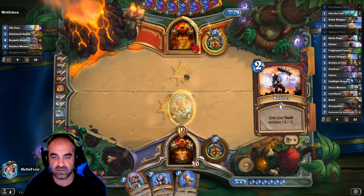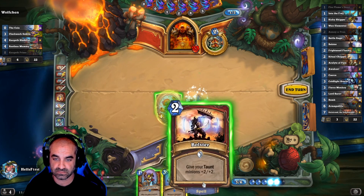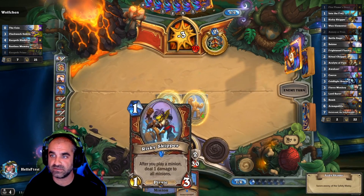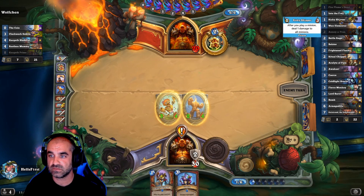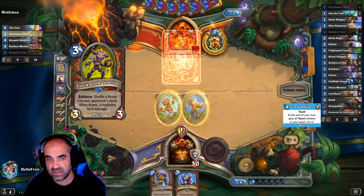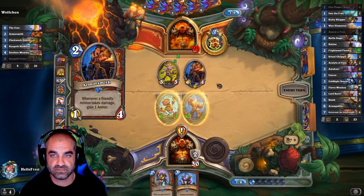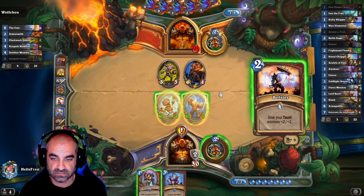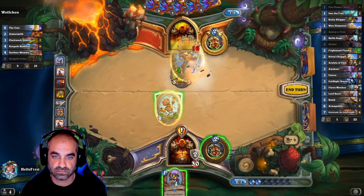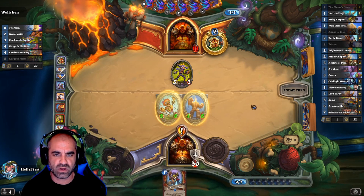That's a crazy card — I didn't even know that existed. That's a wasted card, that's wasted. I need that. I need other card draw. Another Bolster. I need more card draw.